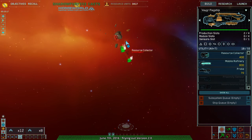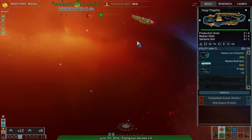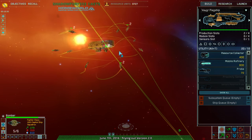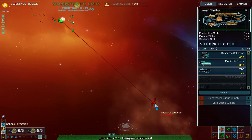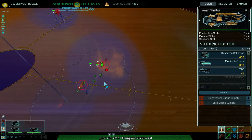Bombers are doing their thing — getting rid of these resource collectors. Why not harass? And this is what the spear formation does: it surrounds the target and hits it from all sides. Engage capital ship — prepare for assault. It's pretty obvious how this is working out.